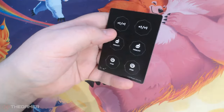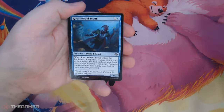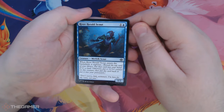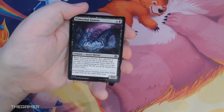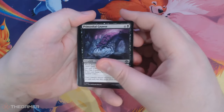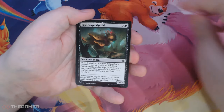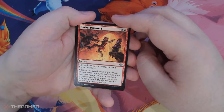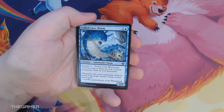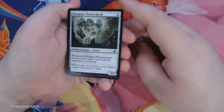And a Token, Punch Out Counter Punch Out. Volatile Wanderglyph, River Herald Scout. Adaptive Gem Guard. Primordial Nora. Mineshaft Spider. Brood Rage Mycoid. Daring Discovery. Frilled Cave Worm. Disruptor Wanderglyph.